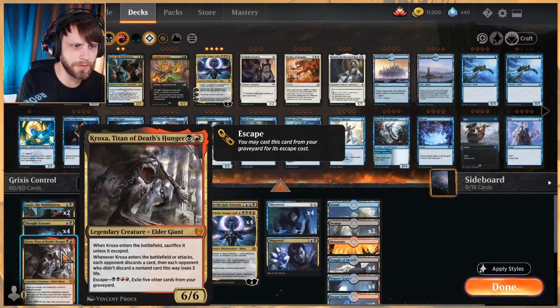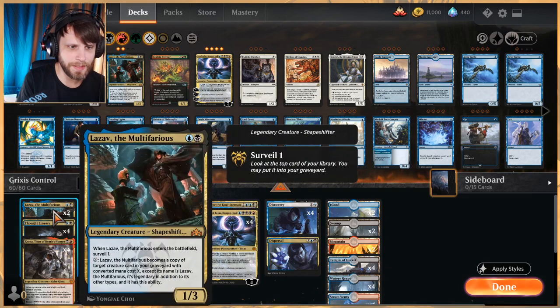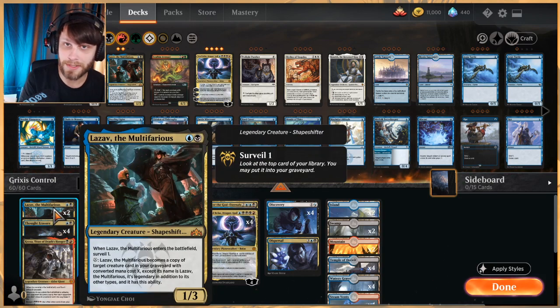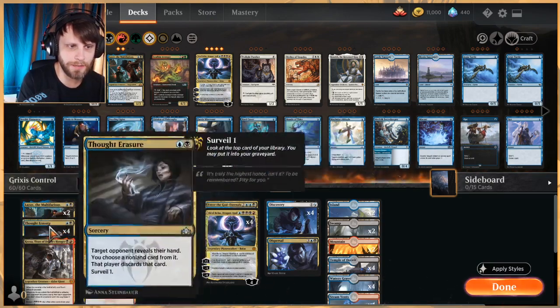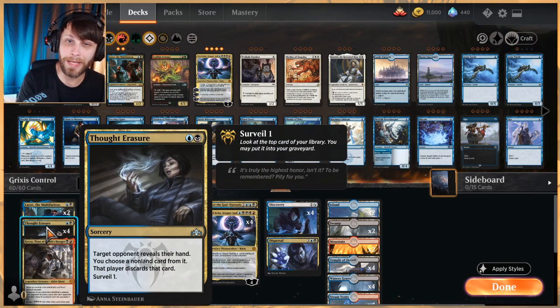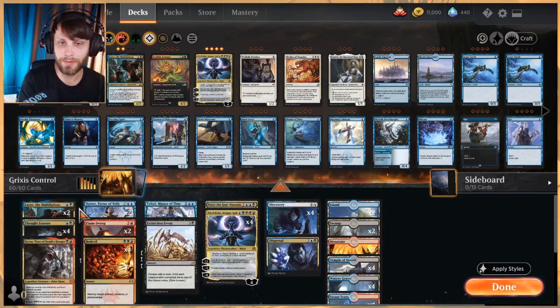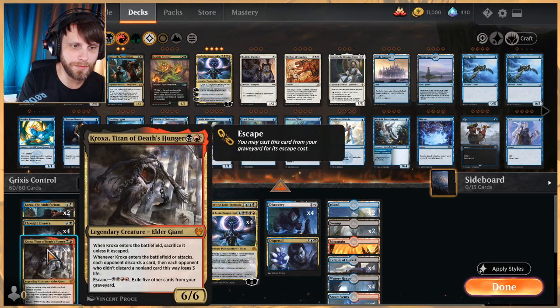Our only two creatures are Kraxa, which is a given, and Lazav, which essentially works as extra copies of Kraxa. You play it out, pay two, it becomes a copy of Kraxa if it's in your graveyard — a very efficient Kraxa, super strong card. We of course have Thought Erasure; the two-mana package is a lot of discard from hand, letting you pick apart threats, especially in the right matchup.